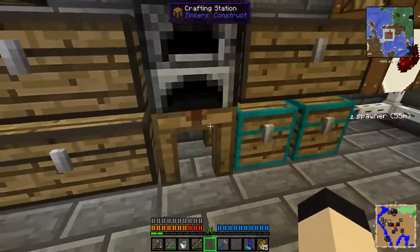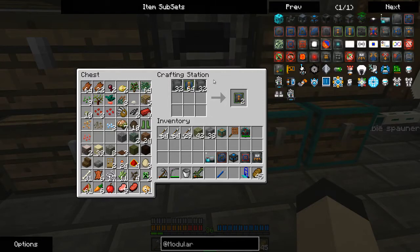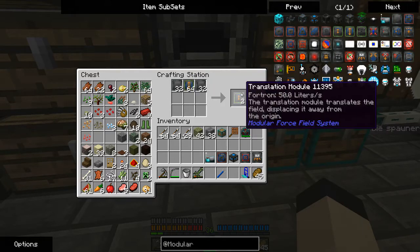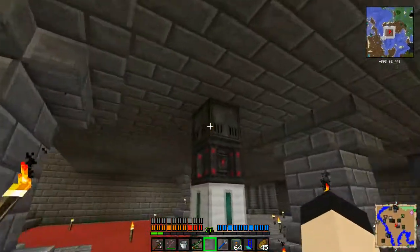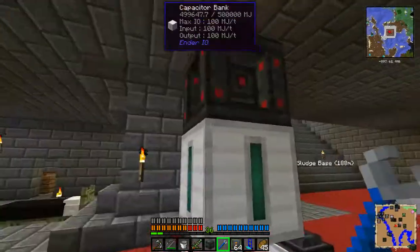I'd originally had more things set up in there, but I decided against additive. If you take scale modules surrounded by focus matrices, you'll get translation. Scale increases the size, and translation changes the location — it can push it in a direction.